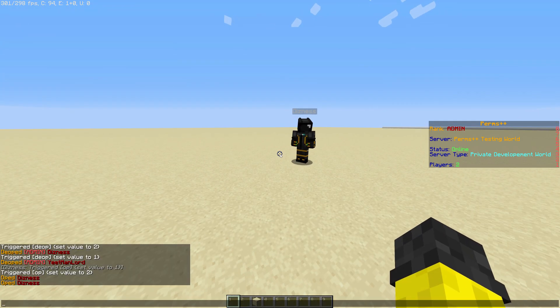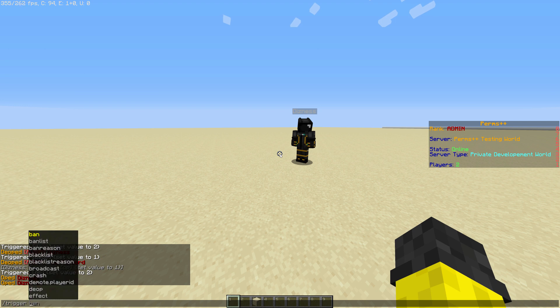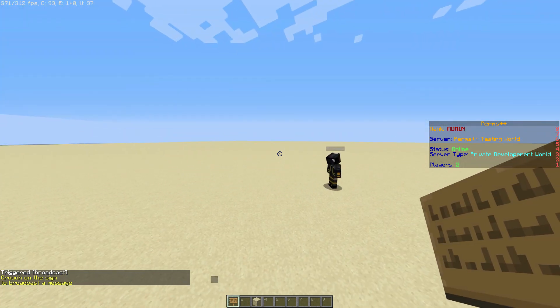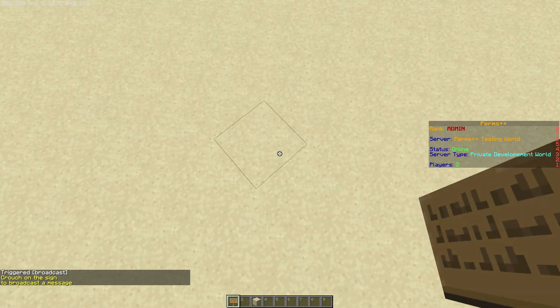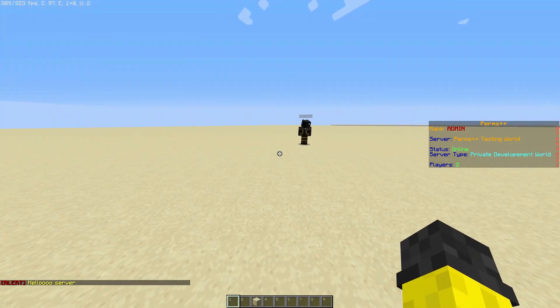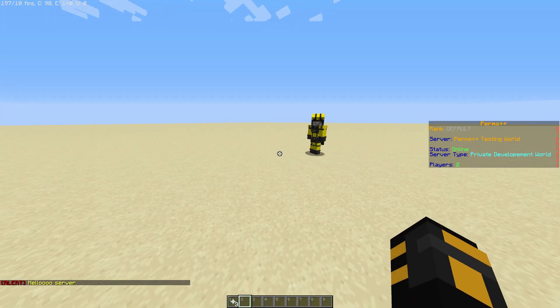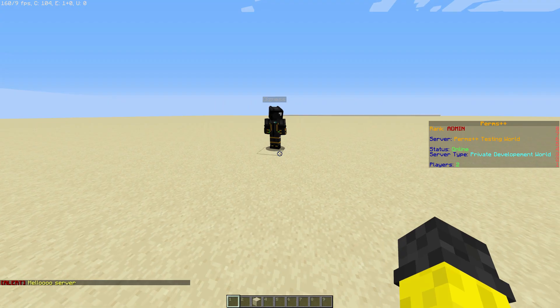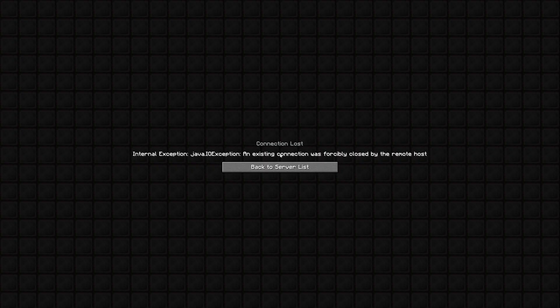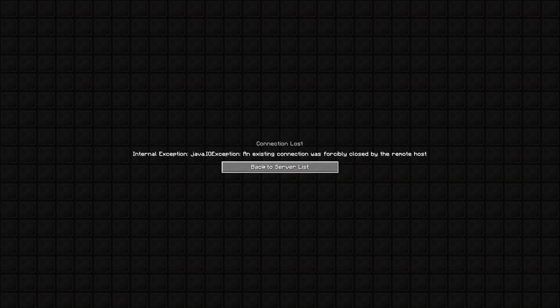There are a few custom commands I have coded. One of them is broadcast - basically what this does is it sends a message to the entire server. All you have to do is write down a message on a sign, then just shift on top of it and you'll get a message. If I switch over to the alt, they also get the message.